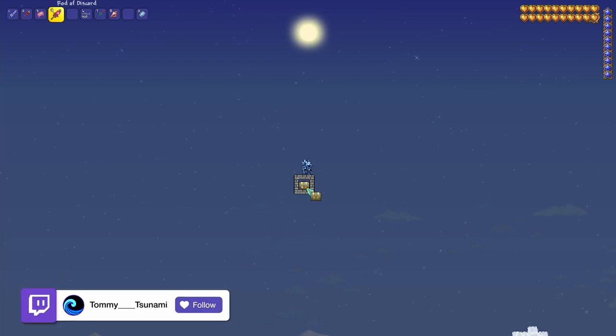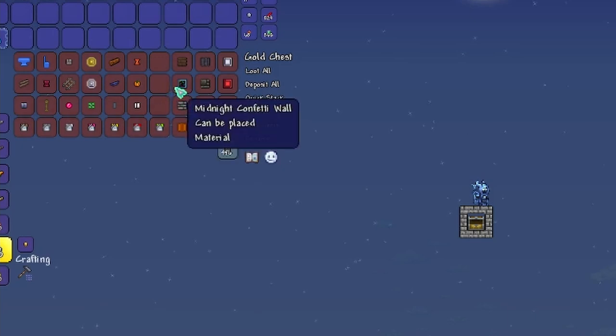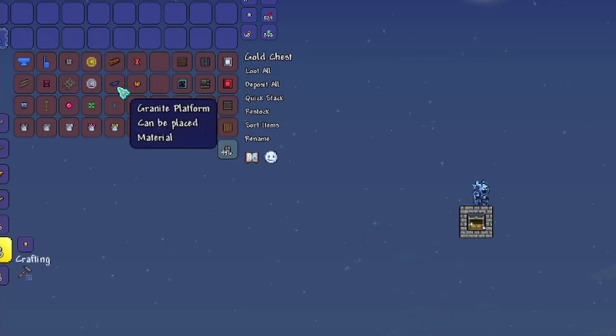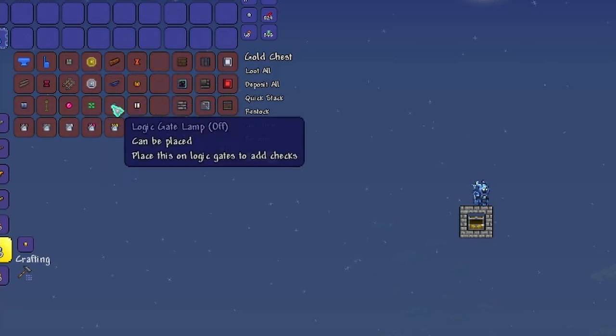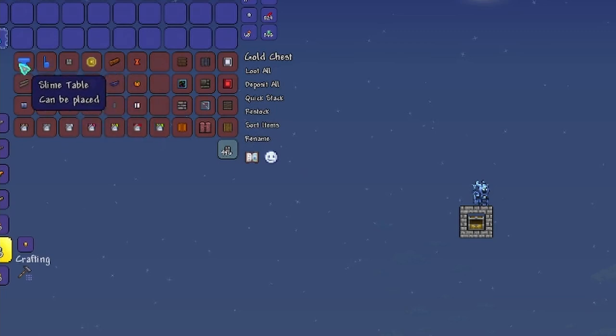Here we are at our first build — the McDonald's build. I'm going to show you the materials I used. There are a lot of materials you don't often see here: midnight confetti for some of the screens, tin brick wall painted white or gray, pumpkin, granite platforms, gem spark blocks used in different ways, logic gates, logic lamps, silly pink balloon, adamantite beam, slime tables, and slime chairs.